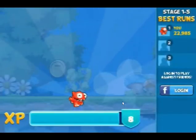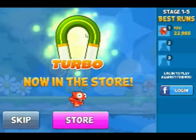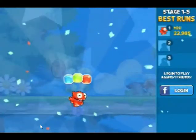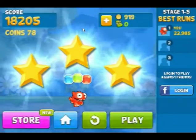So yeah, I leveled up because we're pros like that, right guys? We level up and unlock the turbo magnet in the store. And best of all, we got all three forest gems, and all three gold stars! And we got 18,205 points.